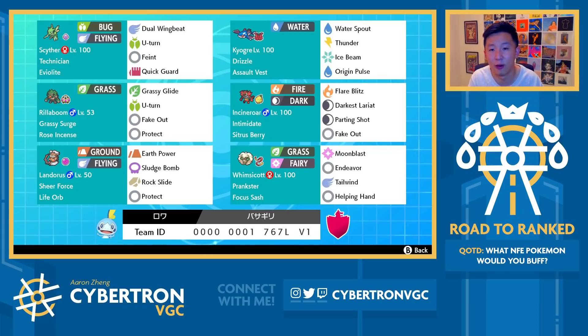And two, this team specifically has Endeavor on Whimsicott. Endeavor will bring the target down to however much HP Whimsicott has, and with Focus Sash, a lot of the time you get down to one HP and can Endeavor on subsequent turns. This means you can potentially bring a restricted Pokemon — or really any Pokemon — down to one HP, and then bring in Scyther later in the game and just go for Feint to pick up that final bit of damage. So Feint already has utility even without Whimsicott, but with Endeavor it combos really nicely.